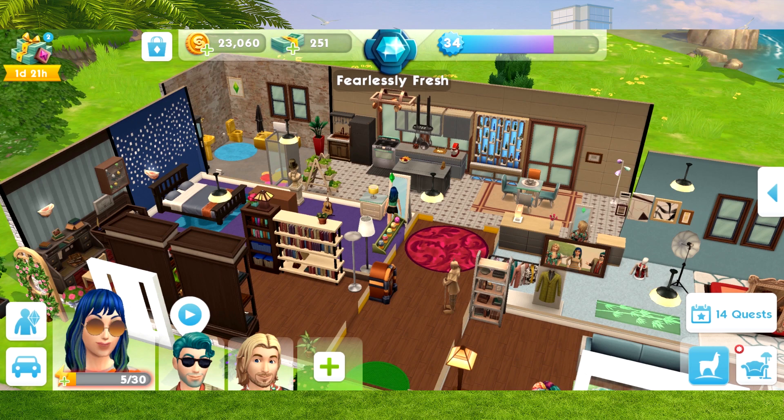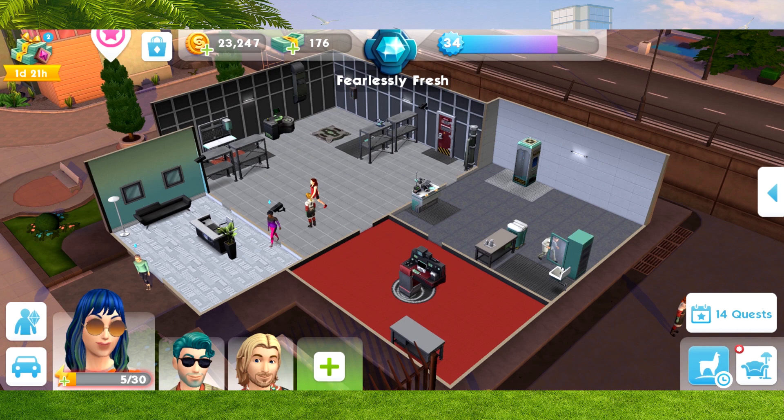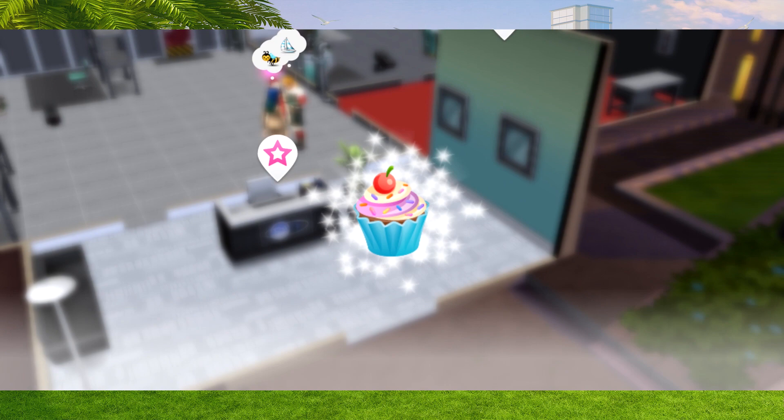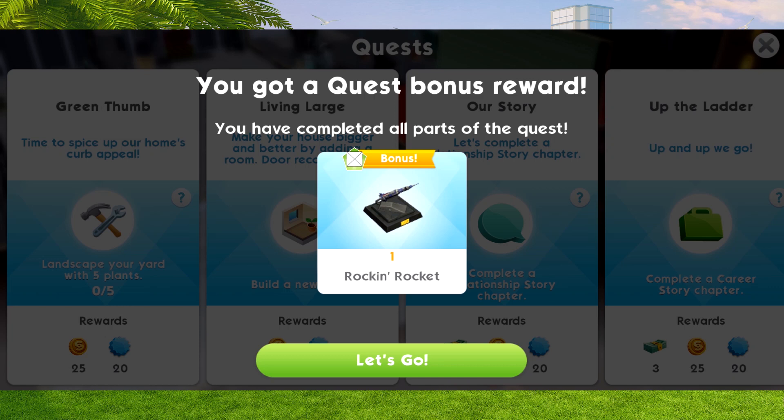For the final part, part nineteen: we need to do the 'It's Just Rocket Science' event one last time. For doing so, we'll get 25 simoleons and then our ultimate reward - the Space Explorer career! I've moved to the waterfront, grabbed a sim, and I'm using cupcakes to make it go faster. And I'm finally done! We collect, and we have got the brand new heirloom - it is the Rockin' Rocket heirloom!